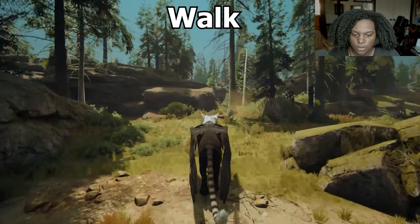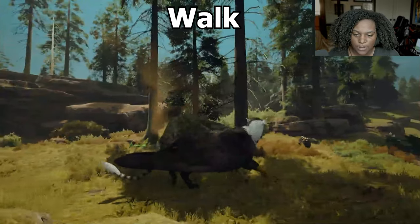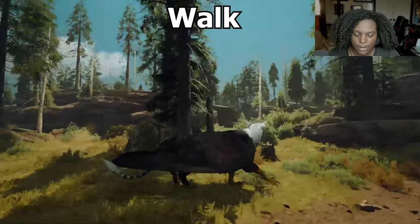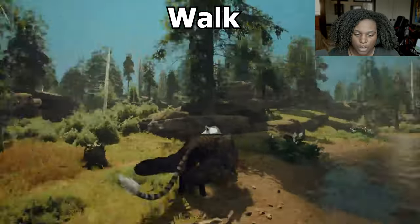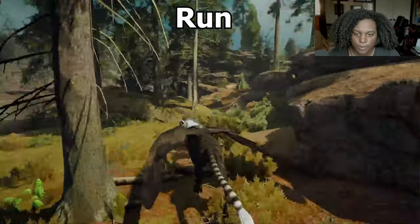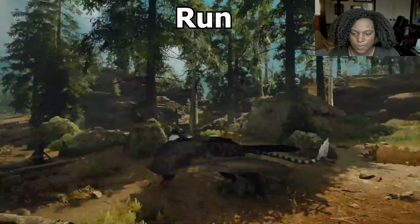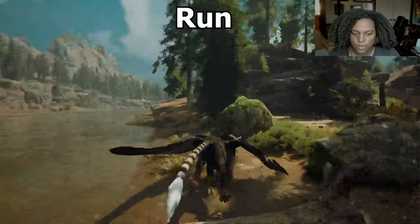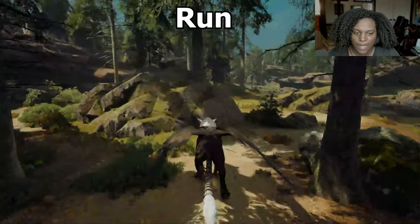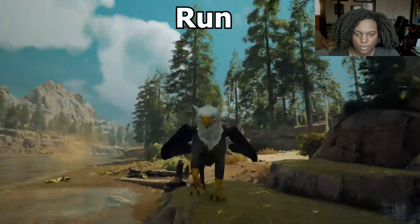Here's our adult walk. It does look better than the baby — it has a lot more smooth animation to it. Let's do our run. The wings flare out a little bit when we're running. It's decent speed — we're not super slow, but we're not the fastest. Pretty nice.